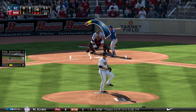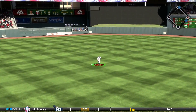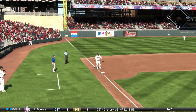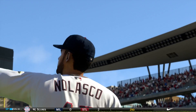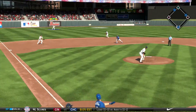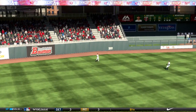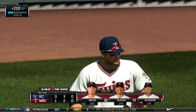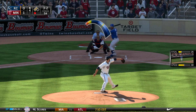Into the top of the second, Nolasco gives up a base hit — runners at first and second, and the Royals have a threat going. Nolasco's got to settle down. With two outs and a 2-2 count, he gets a fly ball to left center — Arcia tracks it and makes the catch. The Royals strand a couple runners and have nothing to show for it.